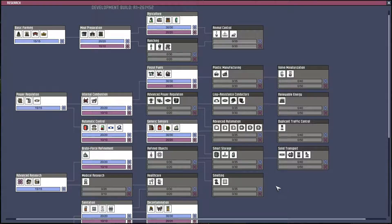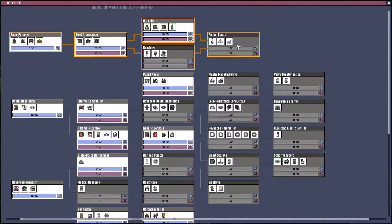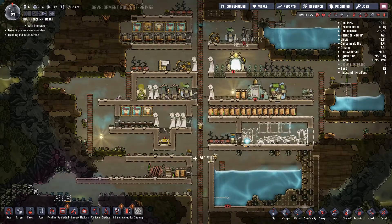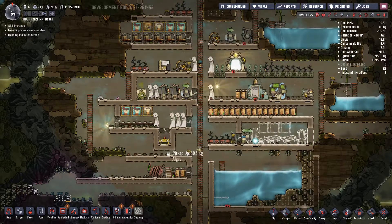Let's go through and control - get the ranching going. After all, this is the ranch update, so maybe really focus a little bit more on getting the ranch operational.